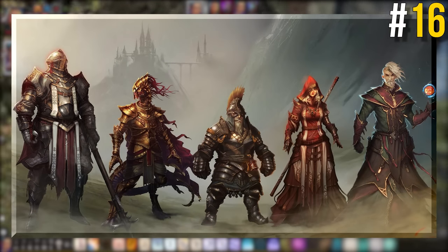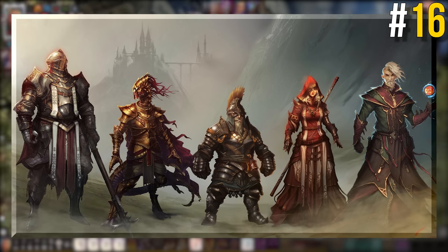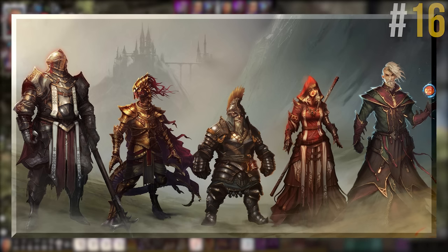Each race in Divinity has their own unique bonuses. Elves can eat body parts to gain their memories, granting access to new skills and quests. Lizards can dig without using a shovel. Dwarves can fit into small spaces that other, taller races can't get into. Undead can heal from poison but take damage from healing effects, and so on. Make sure you choose your race with some thought.